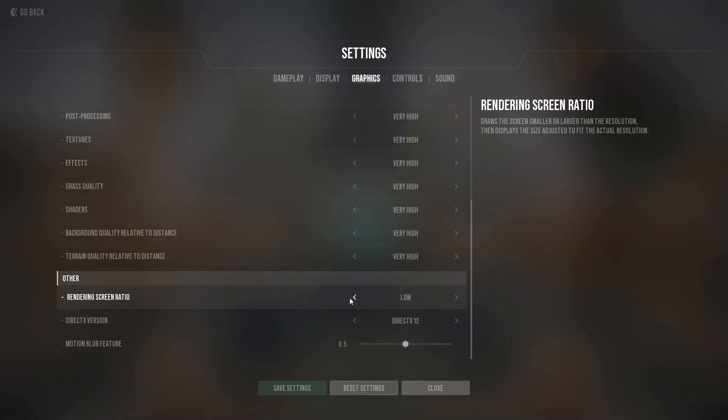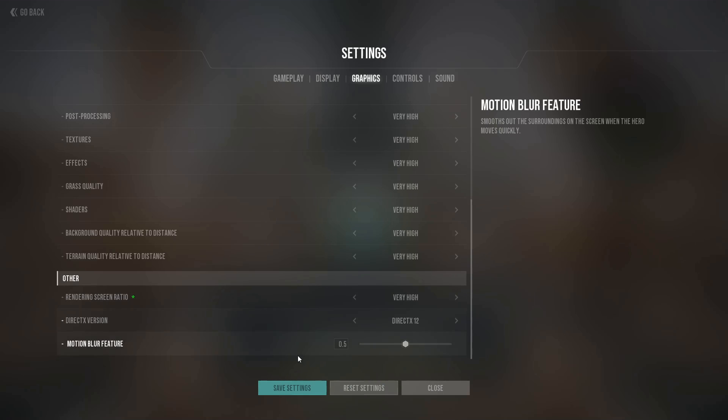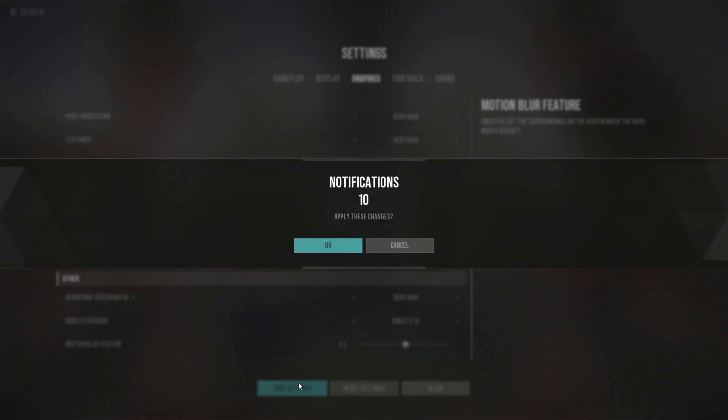Similarly, the rendering screen ratio setting can also be used to lower the internal render resolution. Set it to very high to run the game at native resolution.